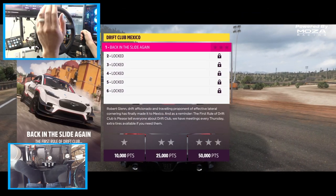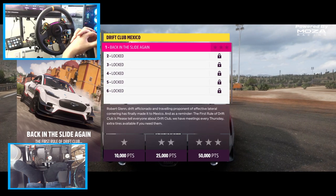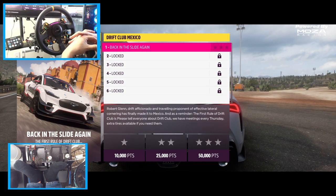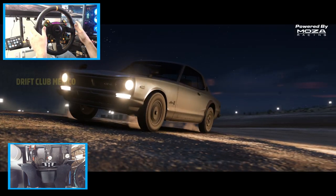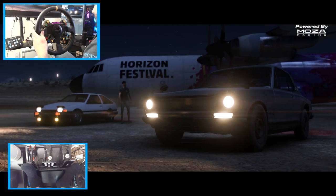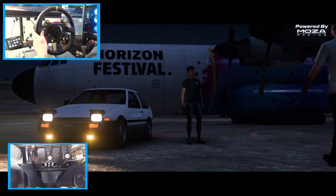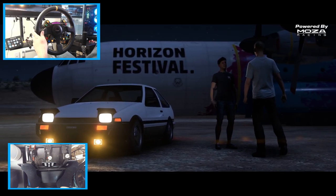Drift Club story with the Mach-E. It looks like back in the slide again, so hopefully we get to drive the Mach-E. I actually have not looked at any of this. We've got to get 50,000 for three stars. This is the first time on the wheel. We are on the drift settings, which I feel are some of the good general settings. There's only one Welshman I know who can handle a car like that.